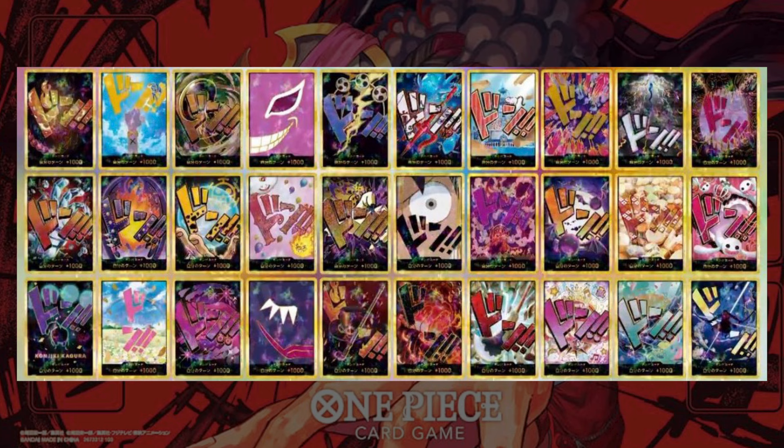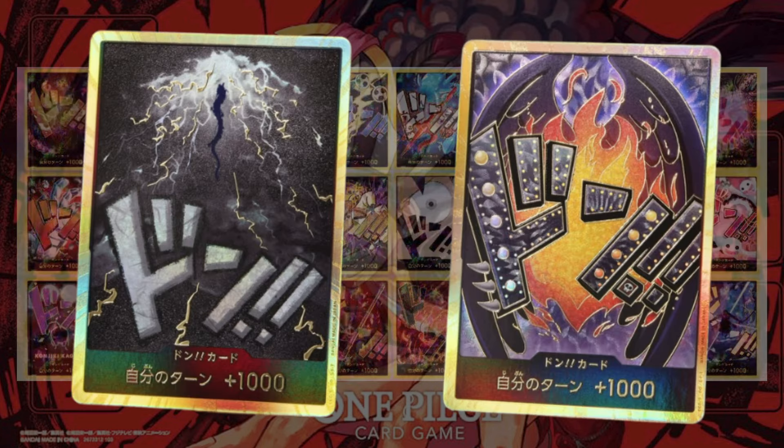This picture shows every single Don corresponding to the leader it belongs to. We got Dofi, Crocodile, Gekko, Yamato — all these are leaders here. My favorite Don has to be the Dofi one and the Corazon one. The Corazon one is probably my favorite.